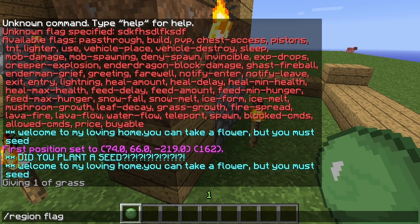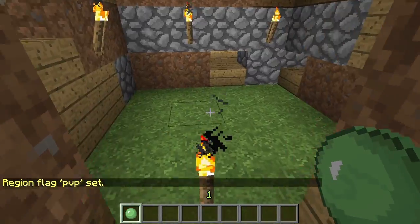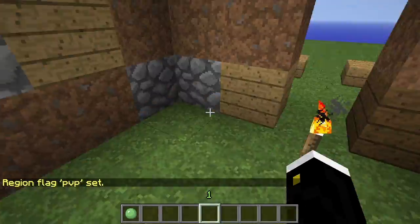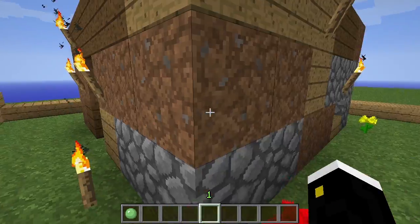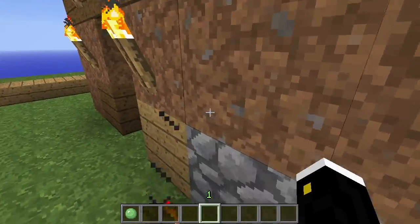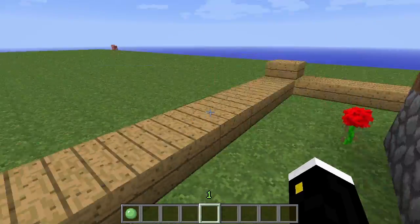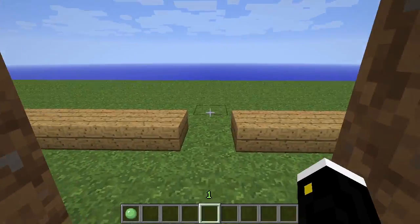So, slash region flag house, and then PvP allow. Now there's PvP enabled in here. If pvp was disabled in the world overall but this region had PvP allowed, players would be able to attack each other inside this region. And if every other region had PvP disabled and this region was allowed, we'd be able to attack each other here.